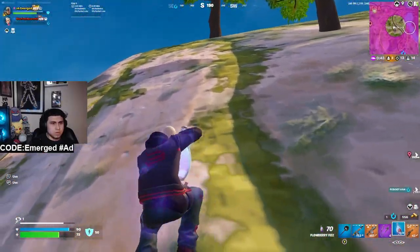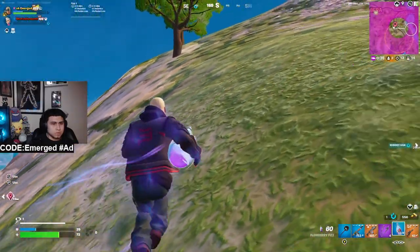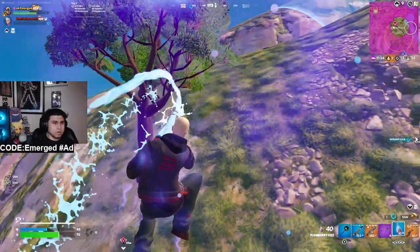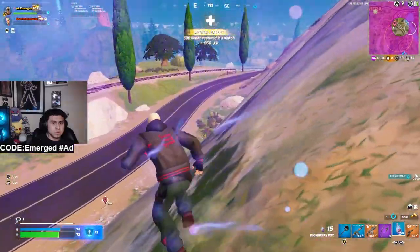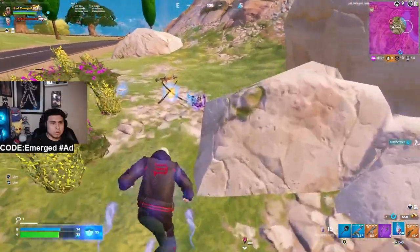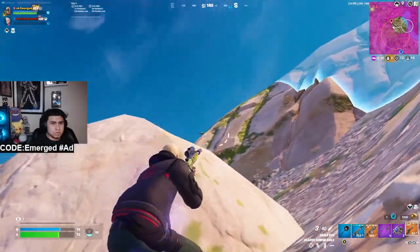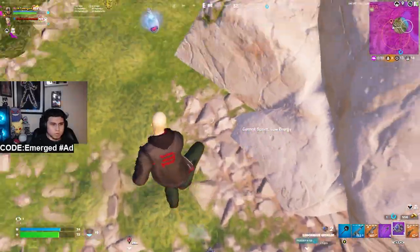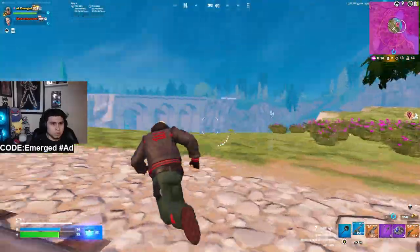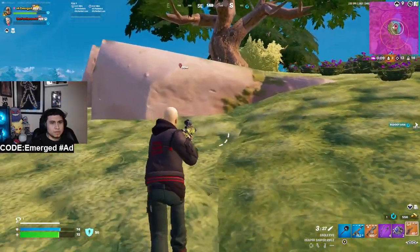He has the high ground and everything, but I'm still being aggressive and trying to pop my shield. He sniped me — he has the health advantage now — but I keep popping the fizz and go back for those impulses because impulses are key. He takes some shots. As soon as he rotates, I rotate too — if they're rotating, you need to rotate. I'm sliding and shooting, trying to get to cover.